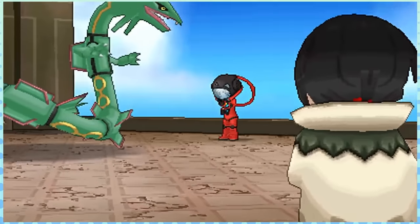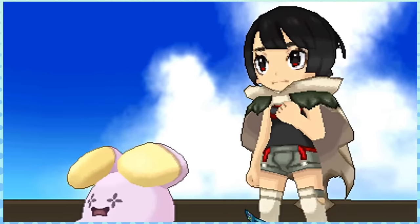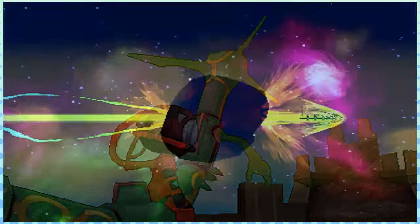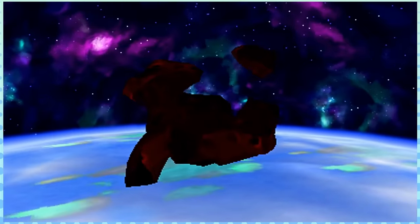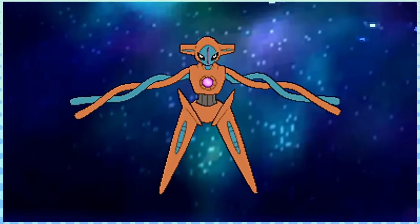Rayquaza takes inspiration from various deities and real-world myths, but it also acts as a personification of the Earth's ozone layer, as they both serve the same purpose of protecting Earth from destructive asteroids. Just as the atmosphere protects Earth from the threats of space, so too does Rayquaza — which is why he's contractually obligated to eternally have beef with Deoxys.